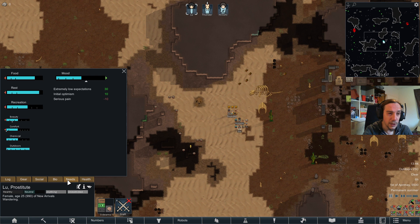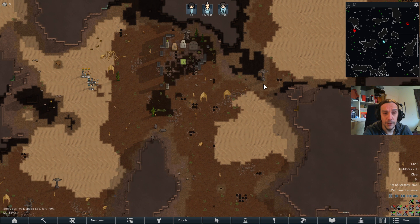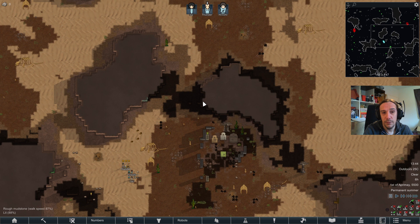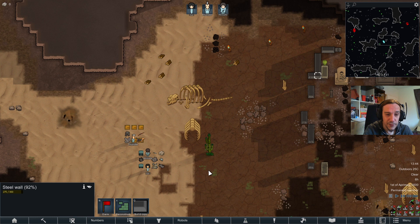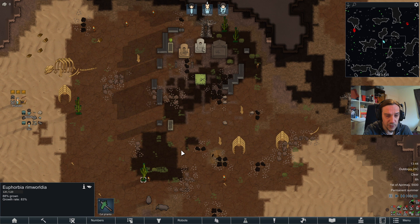This biome strongly reminds me of the arid shrubland. I really feel like I'm in a distorted version of it. Let's check out the flora. Euphorbia remulia — okay, spurges. They are harvestable... actually no, they're not. This stuff is not harvestable at all, we can just cut it.